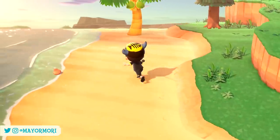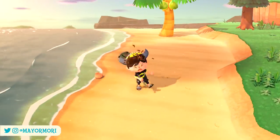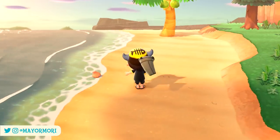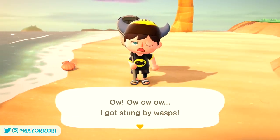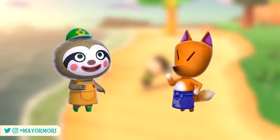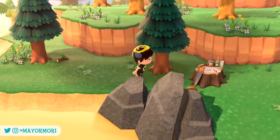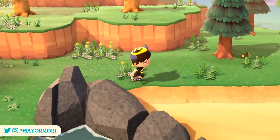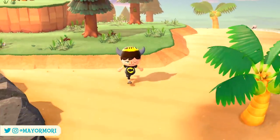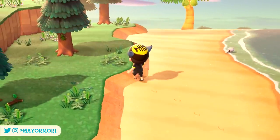As with every update, new information is uncovered from the game's files, hinting at upcoming features and events that may be added later down the line. This isn't a new concept — as far back as the first few updates, data miners revealed features like the art gallery at the museum and special characters such as Leaf and Red. Key mechanics such as swimming and diving were also discovered way before they were officially announced. Wave 2 of the Summer Update is no different, and thanks to the hard work of the data miners, some very interesting features have been revealed that could be returning to New Horizons.